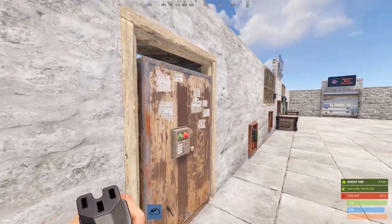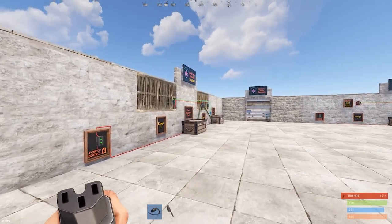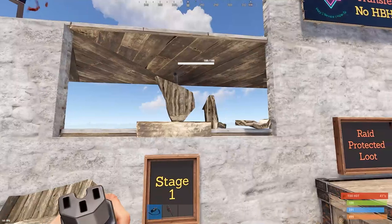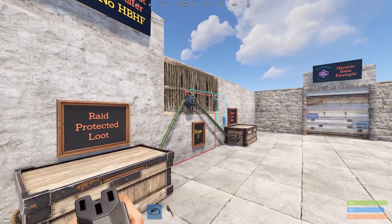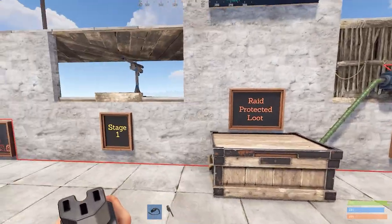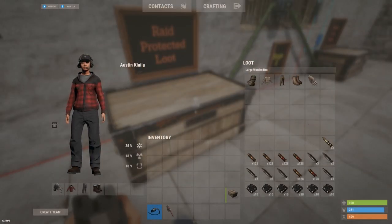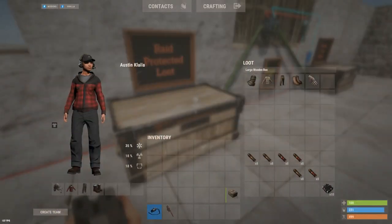I'm going to deauthorize myself from the TC to demonstrate. Let's say a raider blows into the front door — they encounter stage one, it fires off some rounds and breaks that twig. Now you can see the conveyor has turned on and is starting to transfer the items because I've released the blocker. The whole point of destroying this branch is to release that blocker so it starts transferring items out.